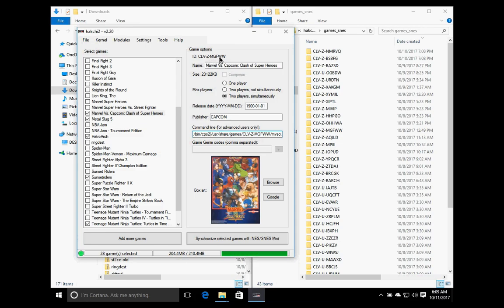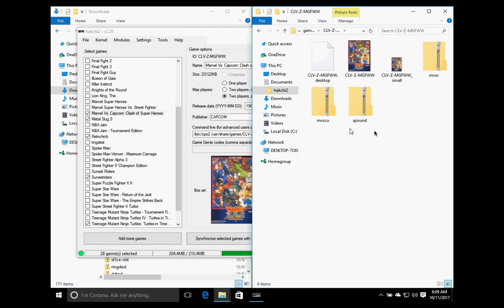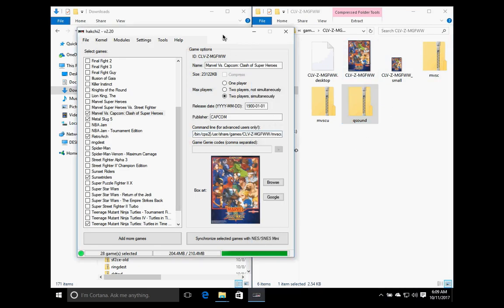Here's the folder for Marvel vs. Capcom. You can see there are two different files: mvsc and mvscu, which basically determines what language is displayed. Now this is where you add the qsound.zip file, and this qsound.zip BIOS file is needed for all CPS2 games.